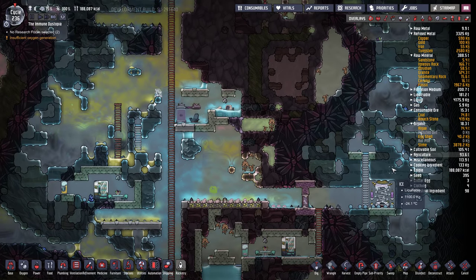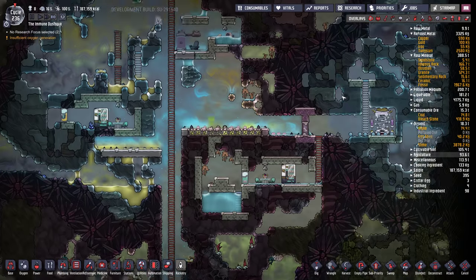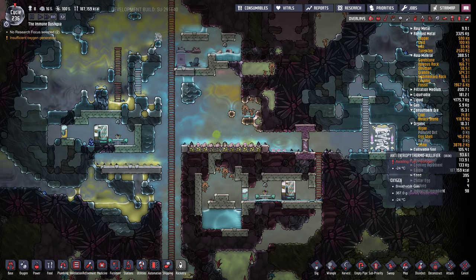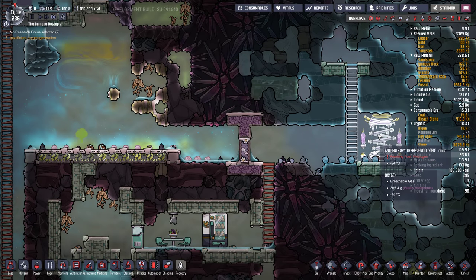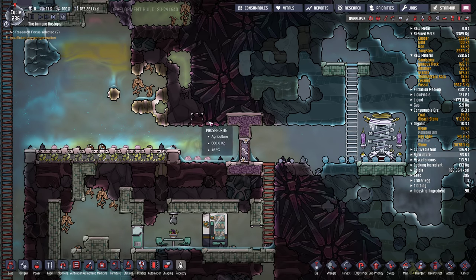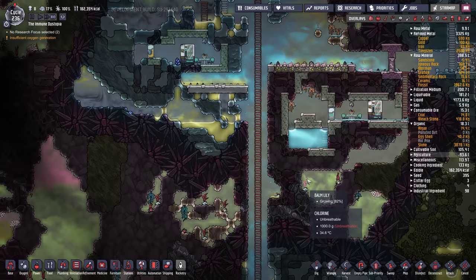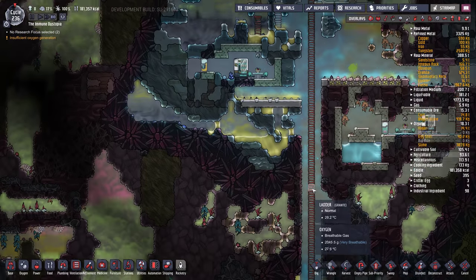We've got some nullifiers, which is good. I usually set my oxygen generation up by the nullifiers, because these things need hydrogen. If you set up your oxygen generation by the nullifier, you can pipe the hydrogen into it and use it to cool the oxygen that supplies your base. That works out pretty well for me.